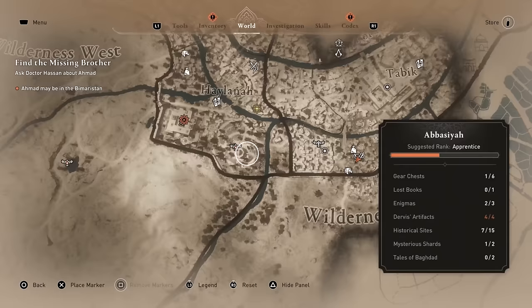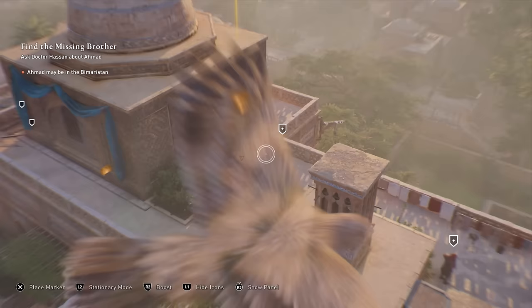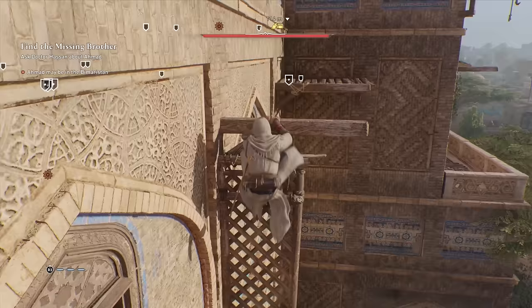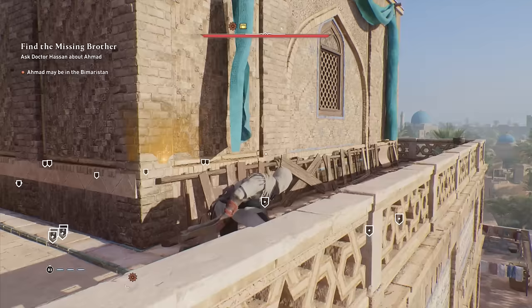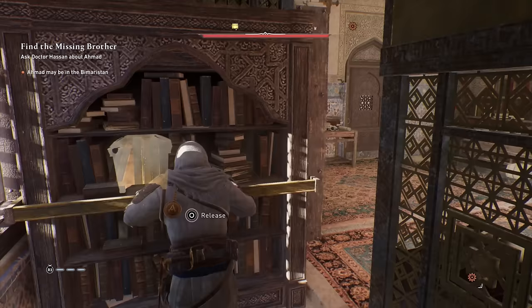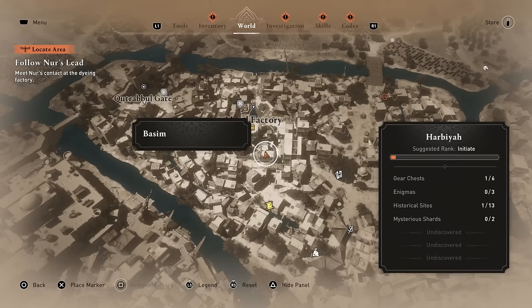For the Zanj Uprising dagger, head to the location on the map called the Great Bimaristan. It's heavily guarded, and the item is at the top of the building in a dome-like room. You can reach it using the side of the building on a path leading directly there, but the room is initially barred. Go to the opposite side, find an open window, and use your throwing daggers to destroy the blocked door. Head inside, pull the bookshelf, go in, and grab the chest for the dagger.